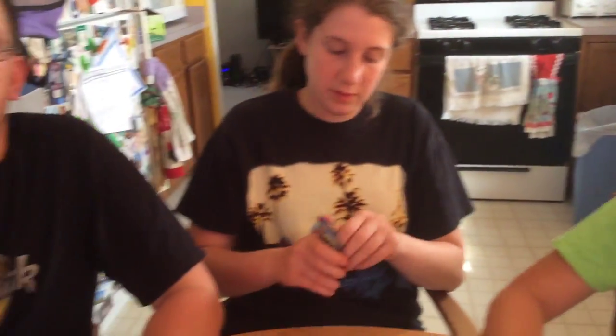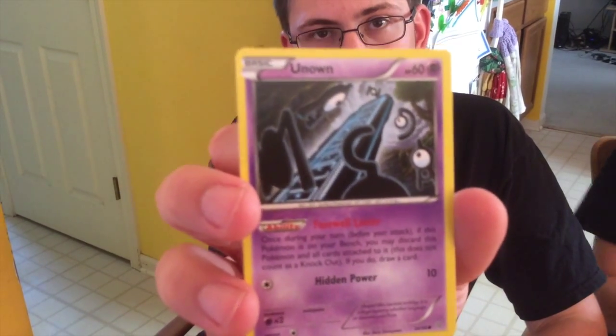They reprinted Unown R. It's like the old Unown R — you discard it from your bench and draw a card. It has to be on your bench. Somebody at the pre-release was upset because they tried to discard it from their active spot.